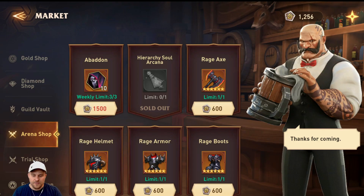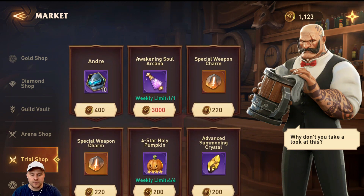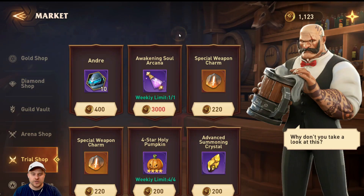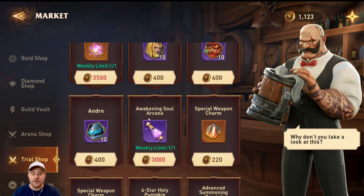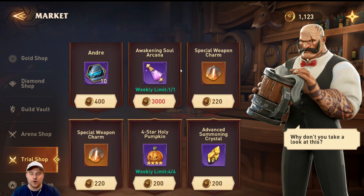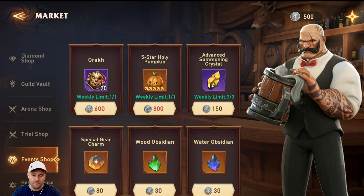Then I come down to the trial shop. As much as I'd like the ancient summoning crystal, I don't buy it yet. I'm working on the awakened soul arcana — I have two left and I'm almost halfway on trial tokens so I need to run a few more trials. I save my trial tokens for the awakened soul arcana. If most of your heroes are maxed out you can start buying pumpkins or advanced summoning crystals, but for me the best thing is to keep running endless trial and collect the awakened soul arcana since I need ascensions and I don't pull a lot of shards.